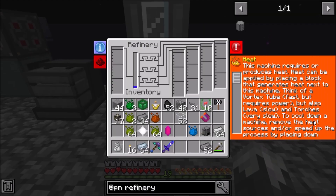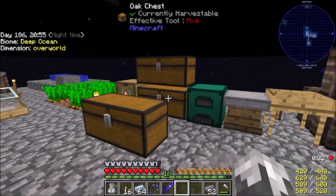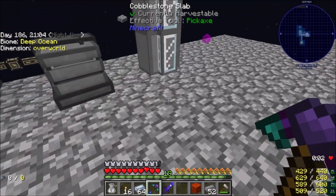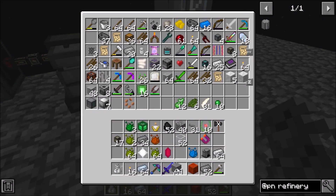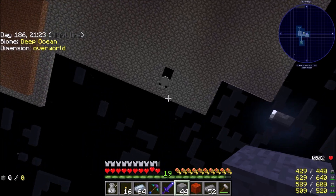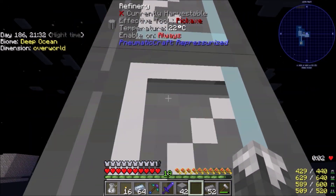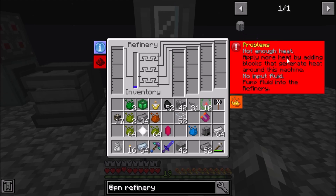We need to find a way to heat it. It says think of a vortex tube — fast but requires pressure. Lava is slow. A torch is very slow. We need to find a heating source that is very good. What about heat sand? That didn't quite work the way I wanted it to. Alright, problem: not enough heat.